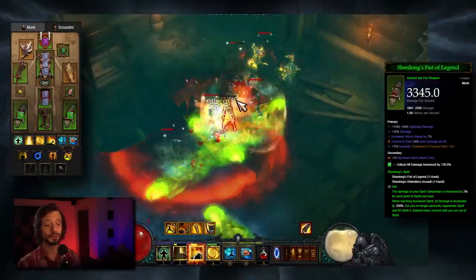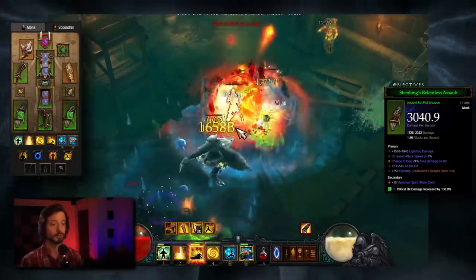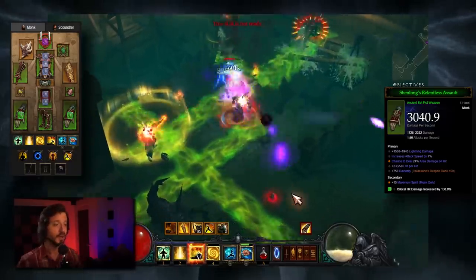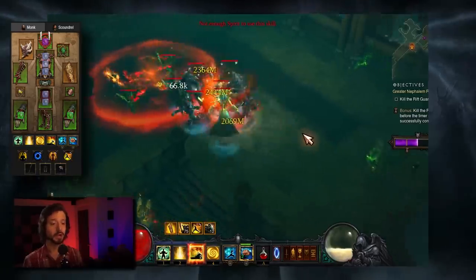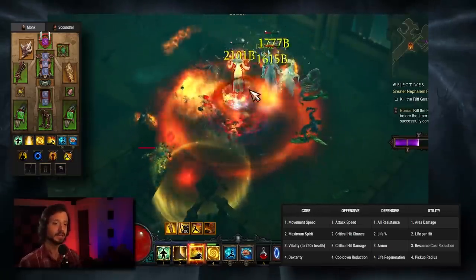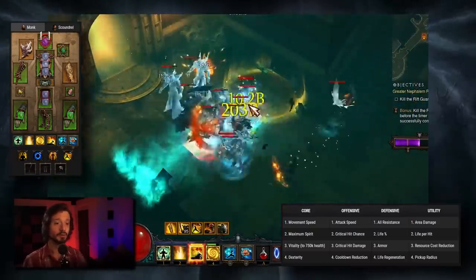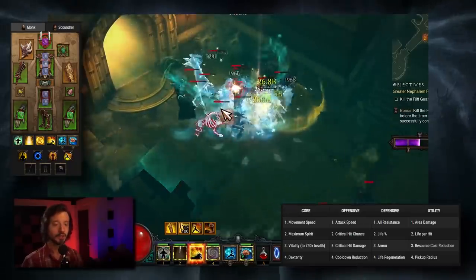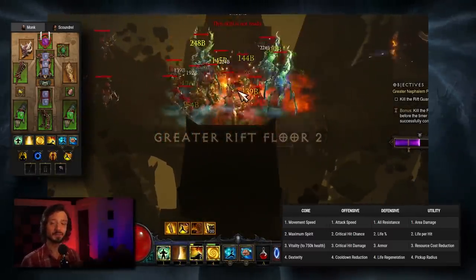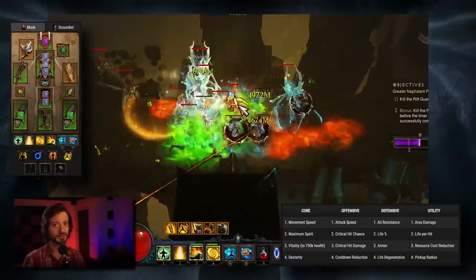For our weapons, on one: Area Damage, Attack Speed, Percent Damage. On the other: Area Damage, Attack Speed, and Life Per Hit. Getting that one Life Per Hit roll on a weapon is very important for sustain — we're hitting so often that we'll be refilling our life very quickly. For Paragon Points: max out Move Speed, then max out Spirit, then put into Vitality until you get about 750,000 Life, then everything else into Dexterity. For Offense: Attack Speed, Crit Chance, and Crit Damage maintaining a 1-to-10 ratio between the two, then Cooldown Reduction. Defense: All Resist, Life Percent, Armor, Life Regen. Utility: Area Damage, Life Per Hit, Resource Cost Reduction, Pickup Radius.